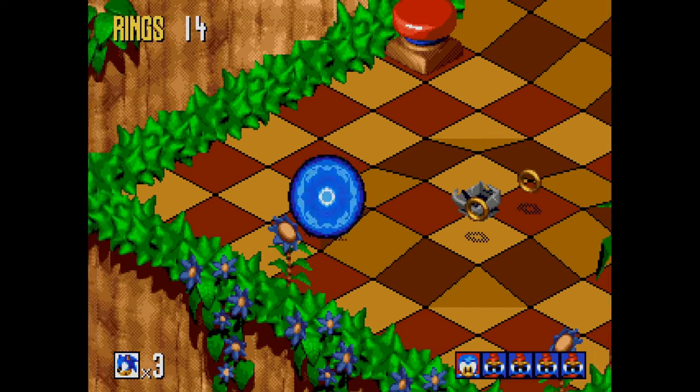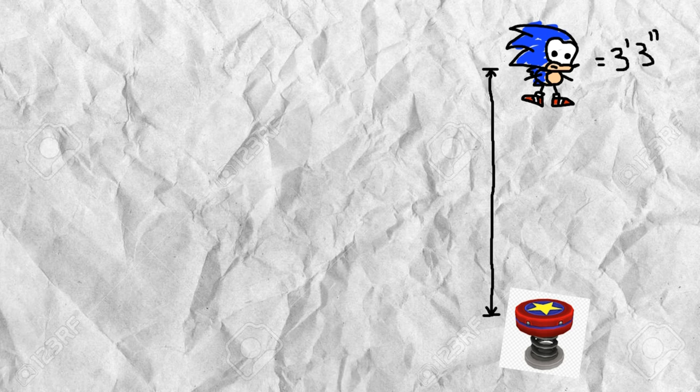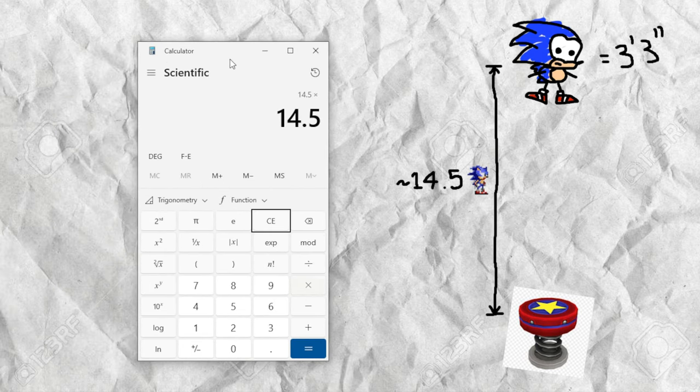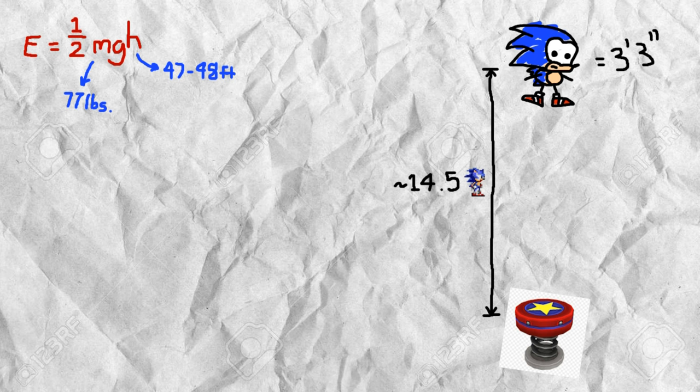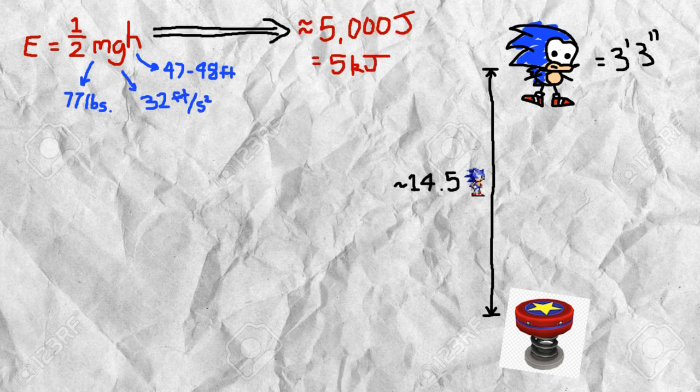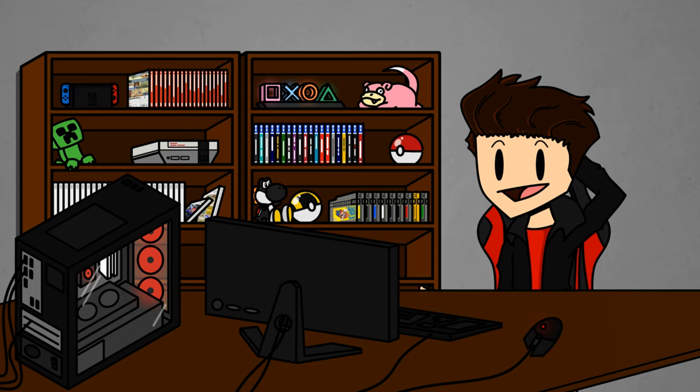Taking a look at those iconic red springs from the original Sonic the Hedgehog game, we can see just how outlandish springs in video games can really be. Using Sonic's in-game sprite as a ruler, we can count how many Sonics high Sonic is sent into the air. Since Sonic has a height of 3 foot 3 inches in the classic games, and he is sent about 14 and a half Sonic sprites high, the spring bounces Sonic around 47 to 48 feet into the air. The spring also does compress when Sonic jumps on it — a very small window, but it compresses about half its original height, which comes out to nearly a foot using Sonic's sprite as a ruler.